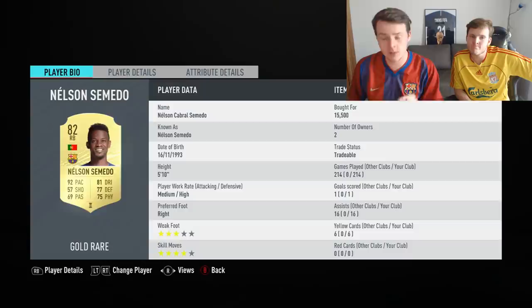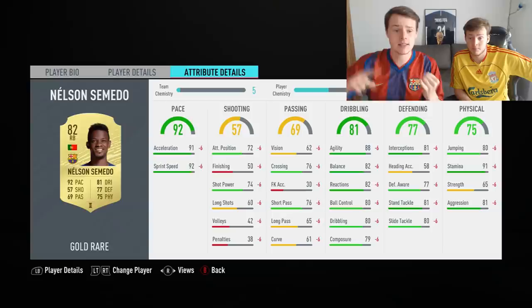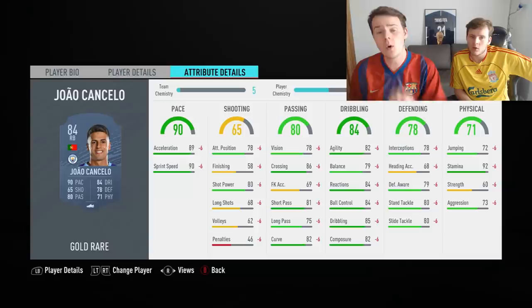Next up, Nelson Semedo. As you can see, we've played more than 200 games with him and we can tell you he is one of the best right backs in the game. Currently he goes for between 35,000 to 40,000 coins, which is quite a lot, but he's got the pace, the physicality, the defending, and whenever he gets forward he is really good offensively.